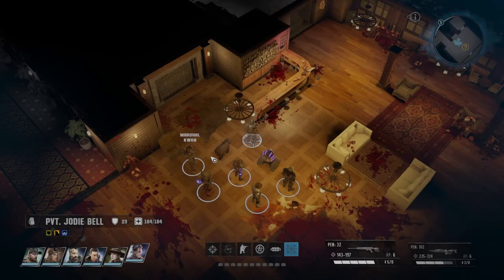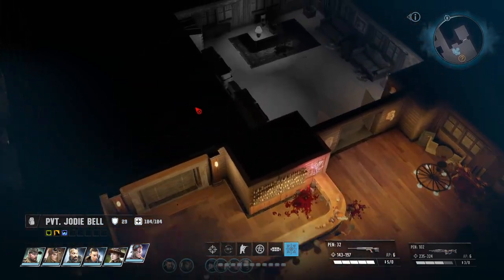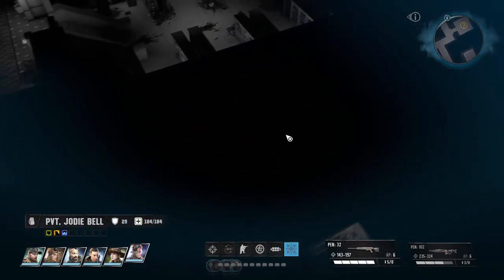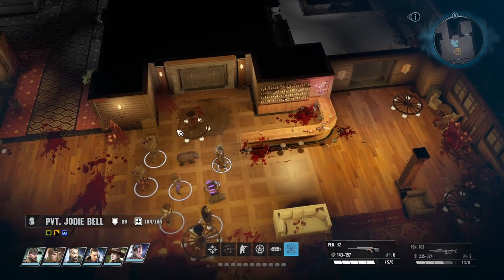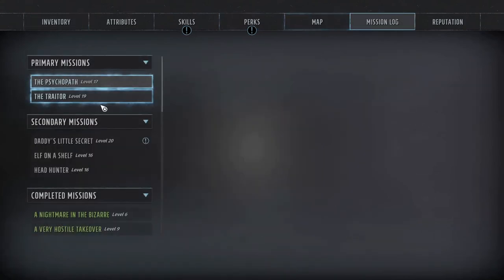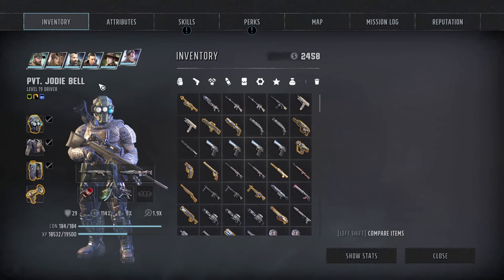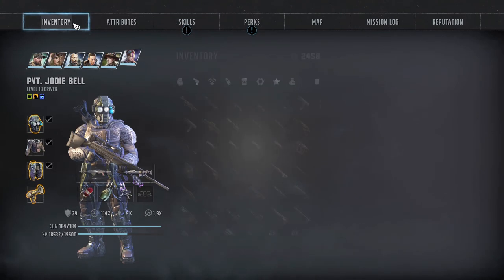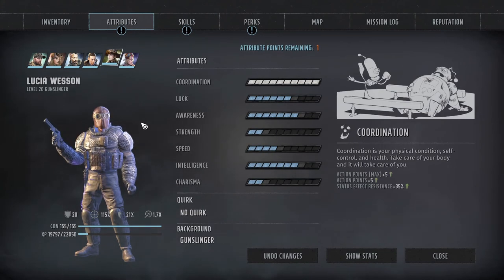Welcome back to Wasteland 3 folks. We are about to head in here and see what's in here. It's where Vic is right - we're looking for Vic right now. Yeah it's Vic. Alright so we are saving her points, she's leveled up. I think I'm gonna give her some strength.